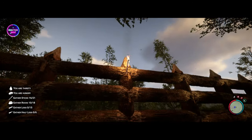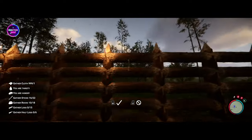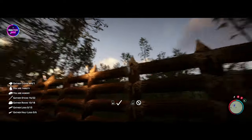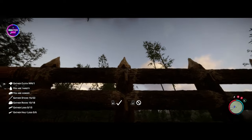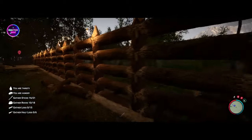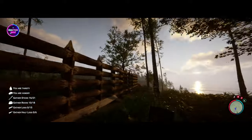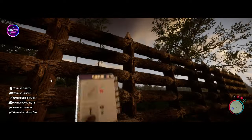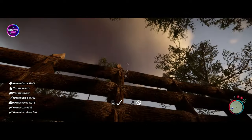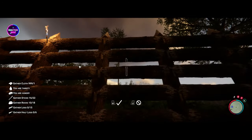The fences are done. All we need to do now is put some torches up and go and get some traps. I decided to do the torches on the inside because we'd rather see what's going on inside than outside, although it will still sort of go through. They're never getting over or through this as long as we've got structure damage off.